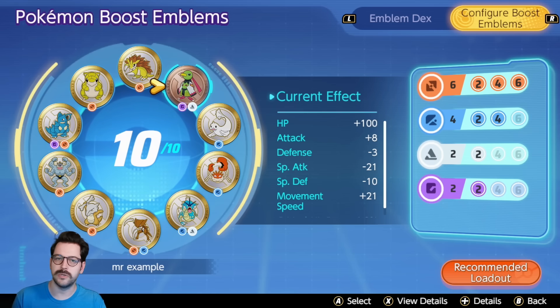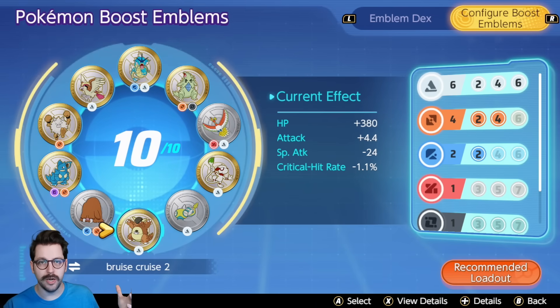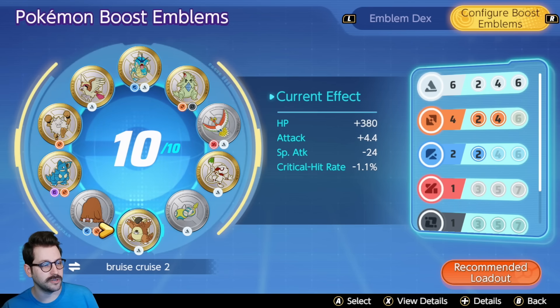Two purple. You're focusing mostly on the colors, looking to increase stats that work well and decrease stats you don't use. Attackers: decrease special attack. Special attackers: decrease attack, and usually critical hit as well — there are only a couple Pokemon that critically hit as special attackers: Delphox will again soon, and Glaceon. Once you get all the emblems you want, you can build something with 380 HP, dump special attack and critical hit, and gain some attack to put on your physical attacker tank Pokemon.